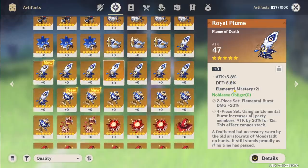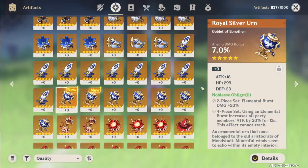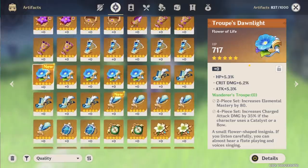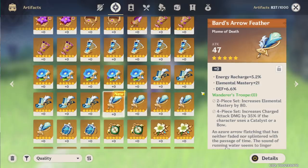Here we have another plume — attack and elemental mastery, kind of the same story: two decent subs, one undesired sub for most characters. Here we have anemo damage bonus with three flat subs — awesome. We also have a geo damage bonus with elemental mastery, but then flat attack and defense, so also quite awesome. We have a troop's dawn light with attack, crit damage, and HP — two good stats, and HP percentage is better than flat defense at least. Here we have a bard's arrow feather — I have such good luck with bard's arrow feather. This one has energy recharge and elemental mastery, typically pretty good substats for anyone who wants to increase their elemental mastery further. It's for bow and catalyst users though, and I'm not sure how many characters want the four-piece set here.